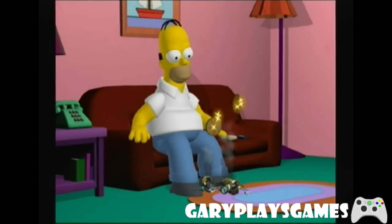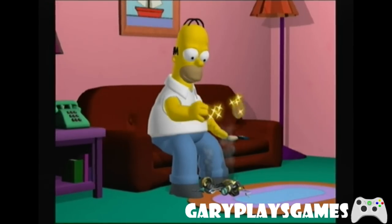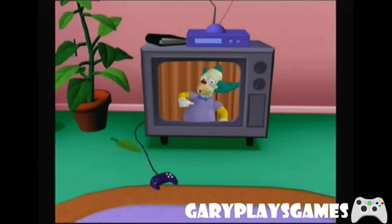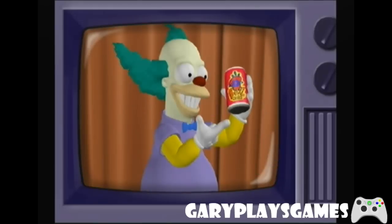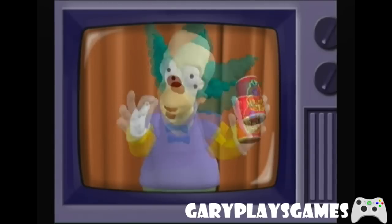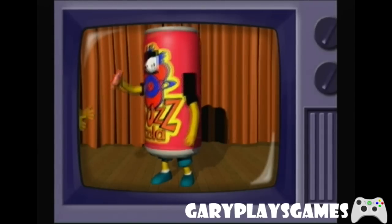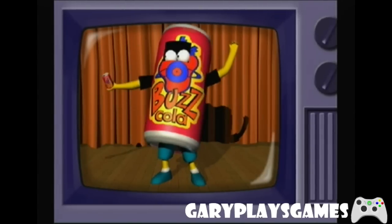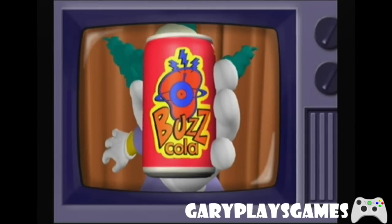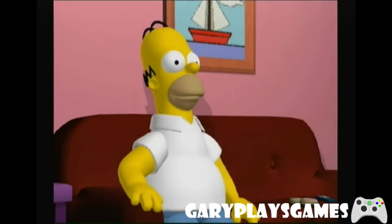I've never finished this game, but apparently there's a game on the memory card. In-game ad: I'm endorsing a new cola, kids! And this one isn't poisonous to anybody! That we know of. New and improved Buzz Cola is made from only the finest sugars and waters. Plus, it has a special ingredient too hot for the FDA. It'll give you the get up and go! Try new and improved Buzz Cola! Mmm... Cola! Must get Buzz Cola!